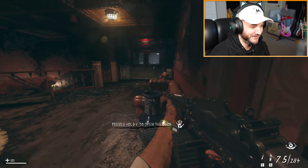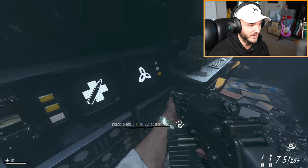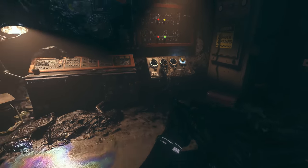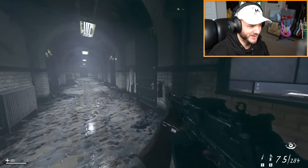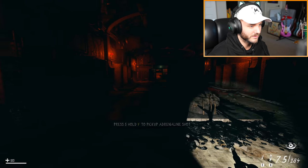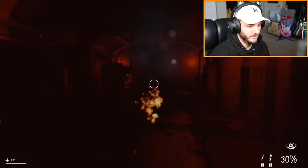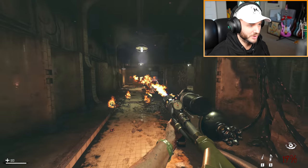I don't know why but this map gives me Asylum from World at War vibes — just the ambience, and it's terrifying. Let's change the symbol before I forget — okay, got that one. There we go, last one. Opening the door here we go — why does this make me think of the gulag? Here we go. I think we cleared that one, which should be good.